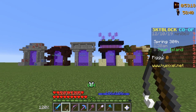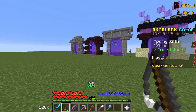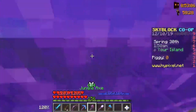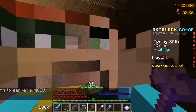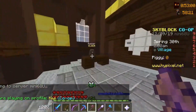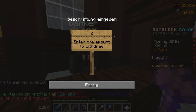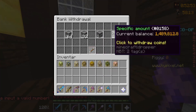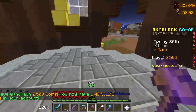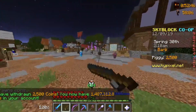Hello guys and welcome to this channel. In this video I will show one of the easiest methods to make money. First, just go to the lobby and take two thousand and fifty coins.